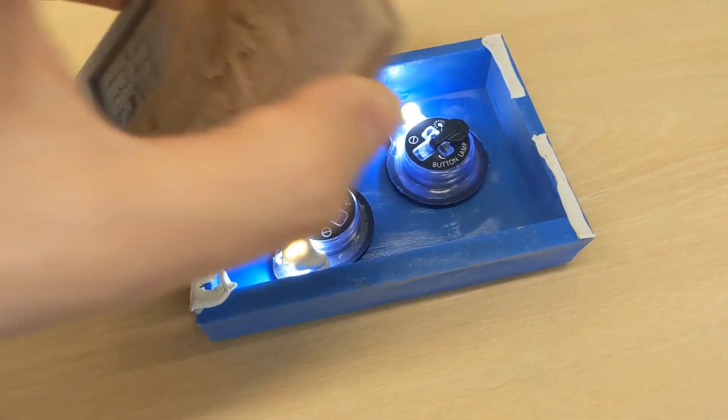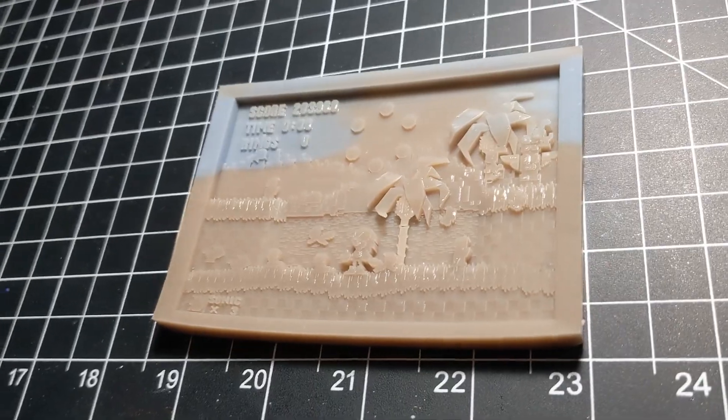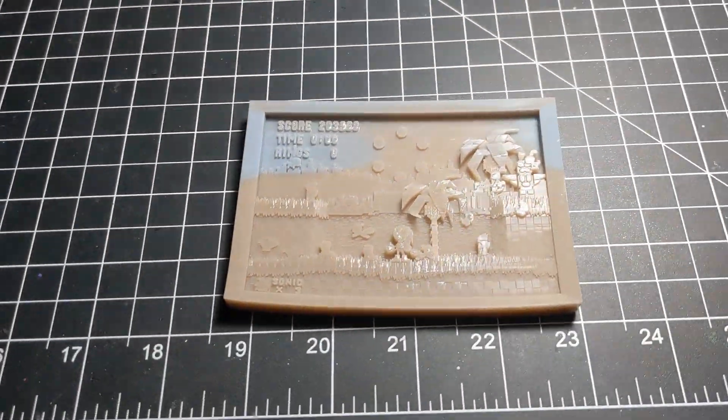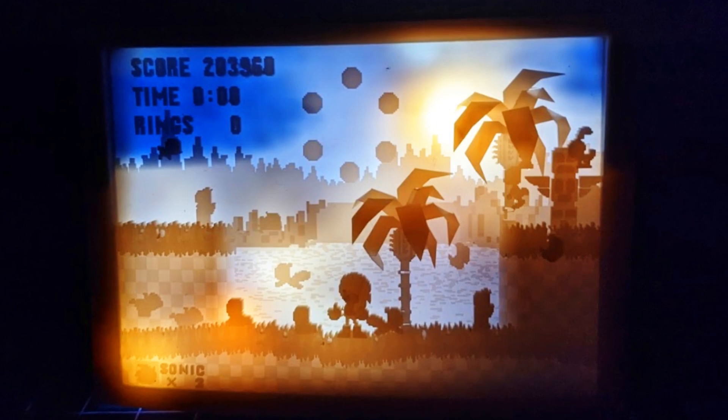Another cool thing is I had some orange colored resin in my 3D printer's vat, but then I had to add more to it, so I added some gray resin towards the end, but the two colors sort of swirled around to make what looks like clouds in the sky. That was totally unplanned and I'm not sure I could pull it off again, but there you have it.